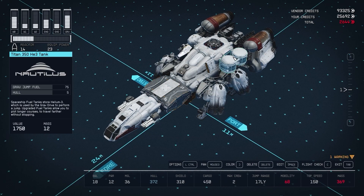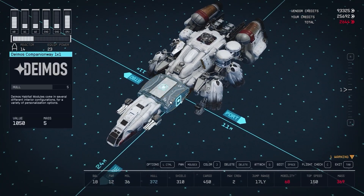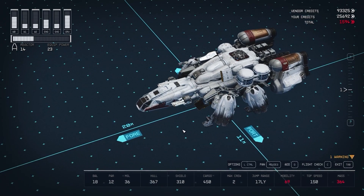Alternatively, you can planet hop. You do this by moving one planet closer to the Cheyenne system — I hear you can jump to the Cheyenne system from there, however I have not tried that myself so I cannot verify.